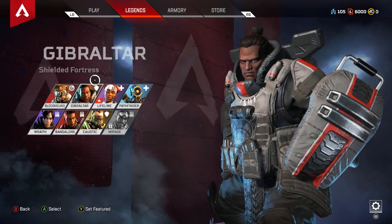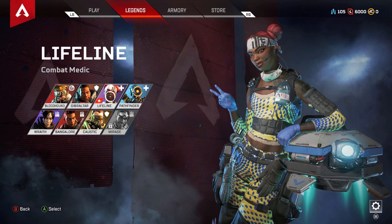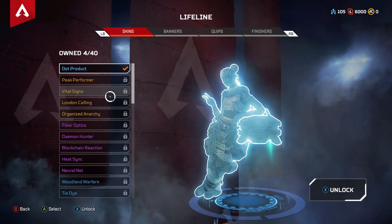Once you've done that, you can pick a character you would like to equip your badges on. For this example, I'll be using Lifeline. So simply click A or click on that champion.